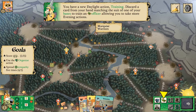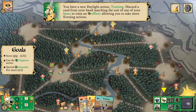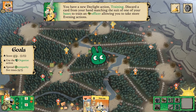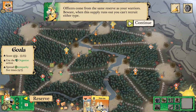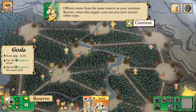You have a new daylight action: training. Discard a card from your hand matching the suit of one of your bases to train an officer, allowing you to take more evening actions. Officers come from the same reserve as your warriors. Beware — when this supply runs out, you can't recruit either type.